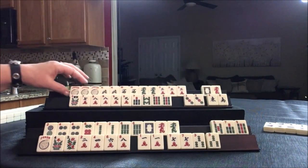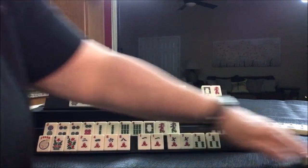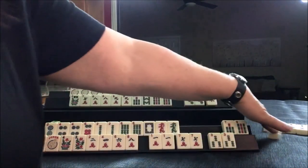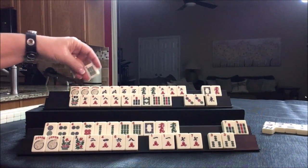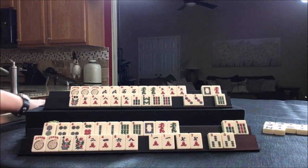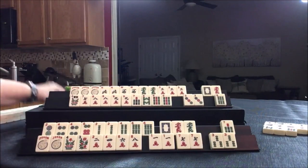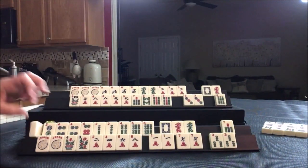Joker bait, singles — eight-nine-eight-nine concealed pung hand. Let's get rid of the south. Down here — joker — that's helpful. Let's get rid of the five-bam. Drawing — six — that's not going to be helpful, let's get rid of this east. Drawing — four — we got a four. Let's get rid of the nine-bam. This is concealed — one-dot. Player one — we got a two. Look at all the two-four-six-eight we've got here, we're just going to keep gathering.